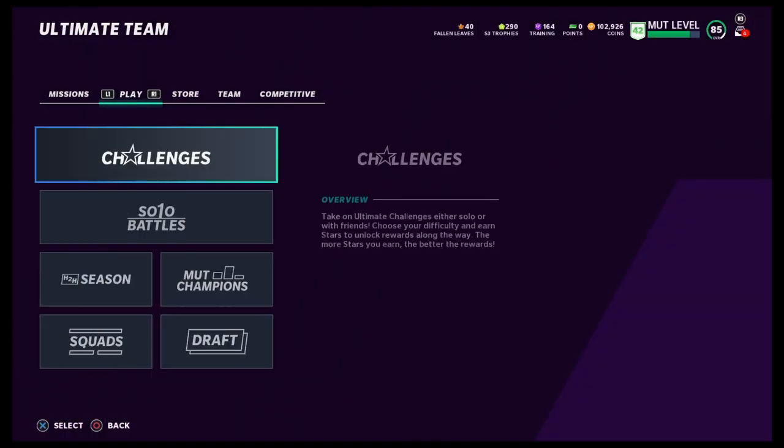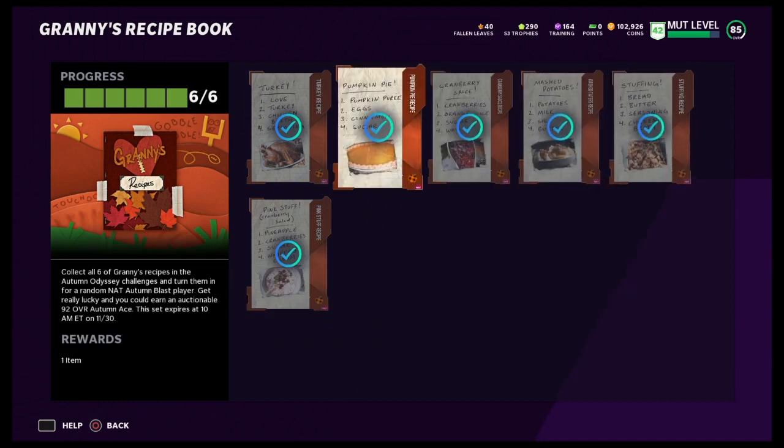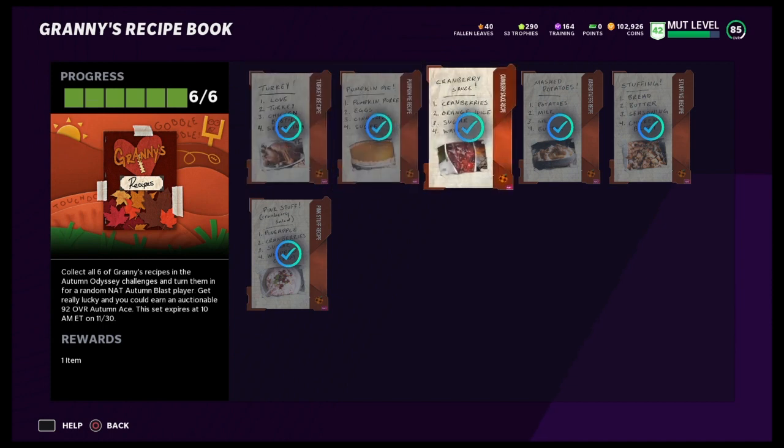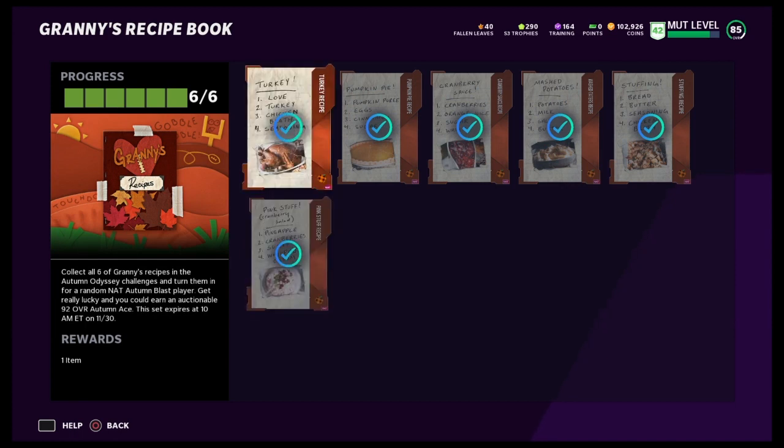Let's go to the sets. You've got to put all six in here. You end up getting each list: turkey, pumpkin pie, cranberry sauce, mashed potatoes, stuffing, and cranberry salad — which is pink stuff. If you put all six of these Granny's Recipes list items in, you end up getting a chance to get a 92 overall Autumn Ace. But chances are slim — you can end up getting an 81 overall linebacker like I did. You can try your luck at it.